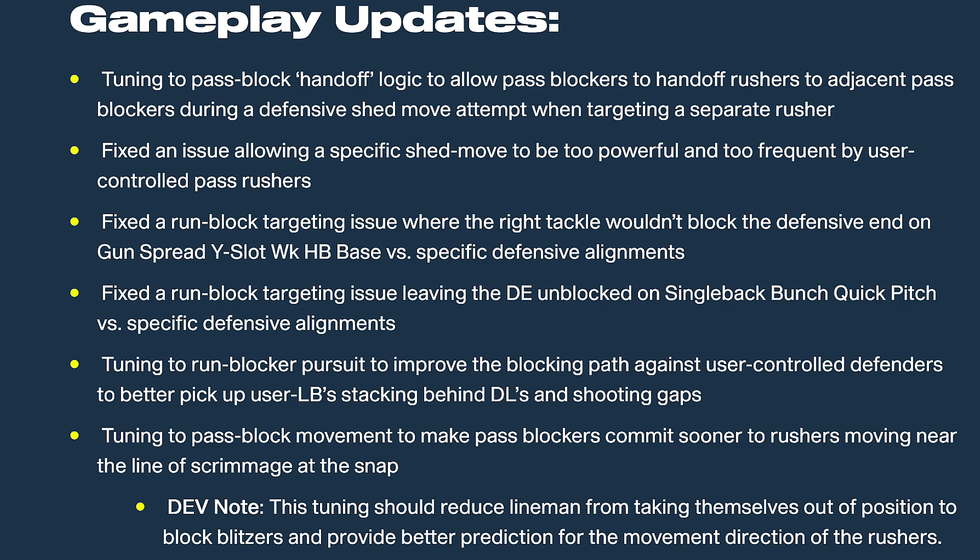First patch note: tuning to pass block handoff logic to allow pass blockers to hand off rushers to adjacent pass blockers during a defensive shed move attempt when targeting a separate rusher. I would imagine linebackers coming through the gaps — your offensive line will actually hand off blockers and work together better. A lot of this can be said, but usually people find the new stuff, and I always bring it to you guys.